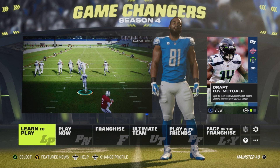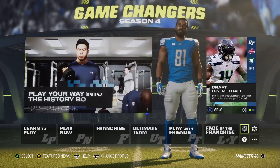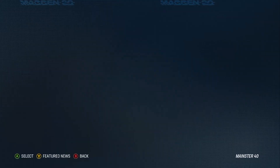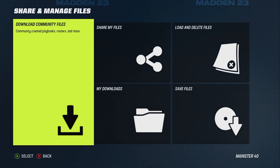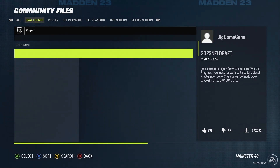The first thing you do is start with a blank playbook. I've already done the work for you and cleared one out, so I'm gonna show you how to download it. You're gonna come over to the NFL logo and then come down to Share and Manage Files.